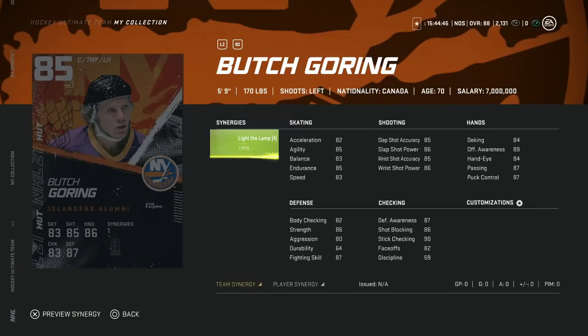The 85 overall Butch Goring from the Islanders — 82 acceleration, 85 agility, 83 speed. With Light the Lamp, his balance gets boosted. Wrist shot is nice at 88 and 86. Offensive awareness at 92 means he'll retrieve the puck and hold onto it well. Face-offs at 82 is nice. His size is a disadvantage defensively, especially at center where you want big guys, but if you can activate the synergy his shot makes up for it. Not a bad option for team builders.